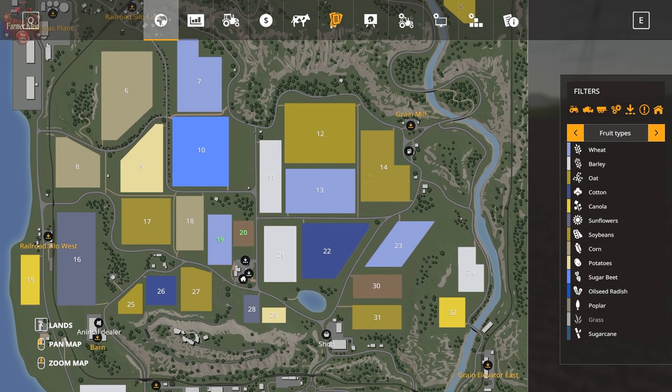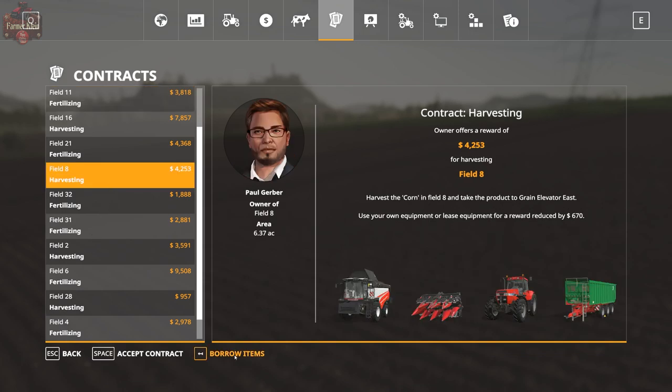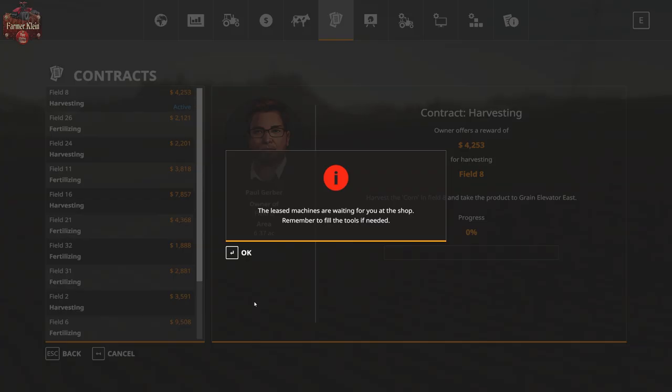Let's do Field 8. We'll borrow the items — we get a harvester, a corn header, a tractor, and a trailer. We have to harvest his corn and take it to Grain Elevator East. Using his equipment reduces our reward by $670, but let's borrow it.